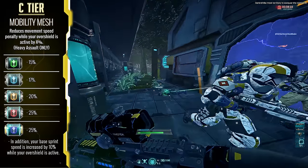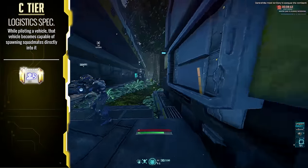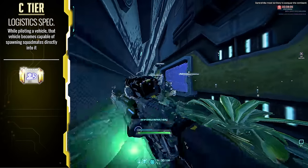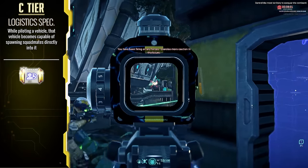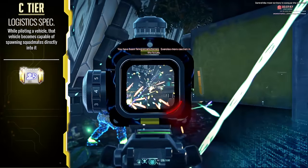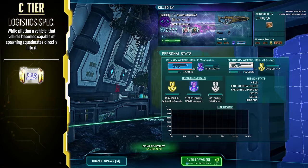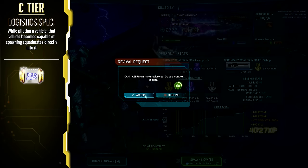Logistics Specialist allows for you to easily have your squad mates redeploy into your vehicle in the unfortunate circumstance where one of you gets blasted mid-vehicle repair or some other situation like that. This implant is really only useful on vehicles that don't automatically come with squad spawning capabilities, but when running in harassers, tanks, liberators, anything like that, this can be a real lifesaver and it doesn't mean you have to go back to an inconvenient redeploy location.